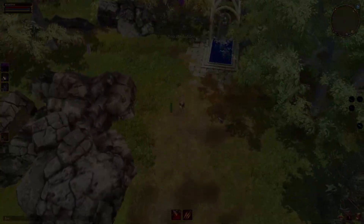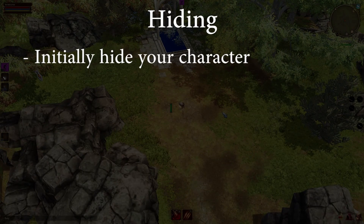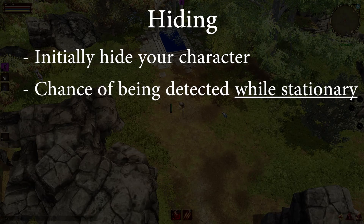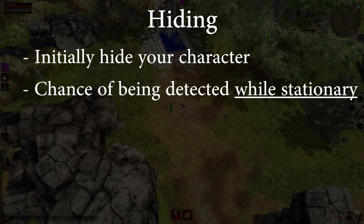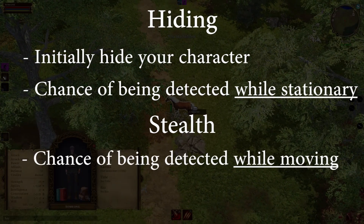Now to the difference between hiding and stealth. The hiding skill is used to initially conceal your character, and hiding also determines how likely you are to be revealed while standing still. Stealth only determines how likely you are to be revealed while moving in stealth.